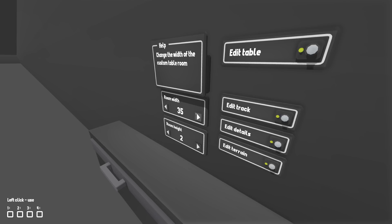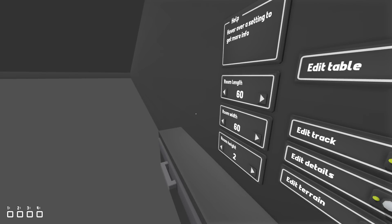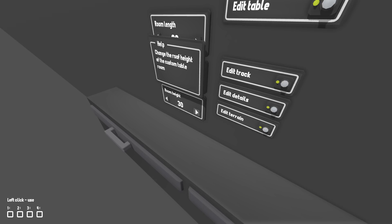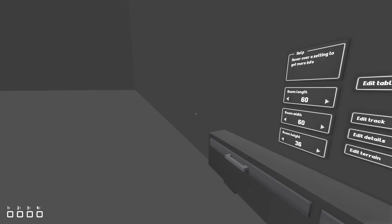You can make it way longer and you can actually make it really high, which gives me an idea. In our normal map, we could actually build a track around the top, and I think that would be really cool. We can go really high with room height if we wanted to, but we don't really need to. I thought I'd show you guys this room because it's different. I didn't realize it was a thing. Let's move on to actually editing my track now, and maybe we could come back to this in the future.